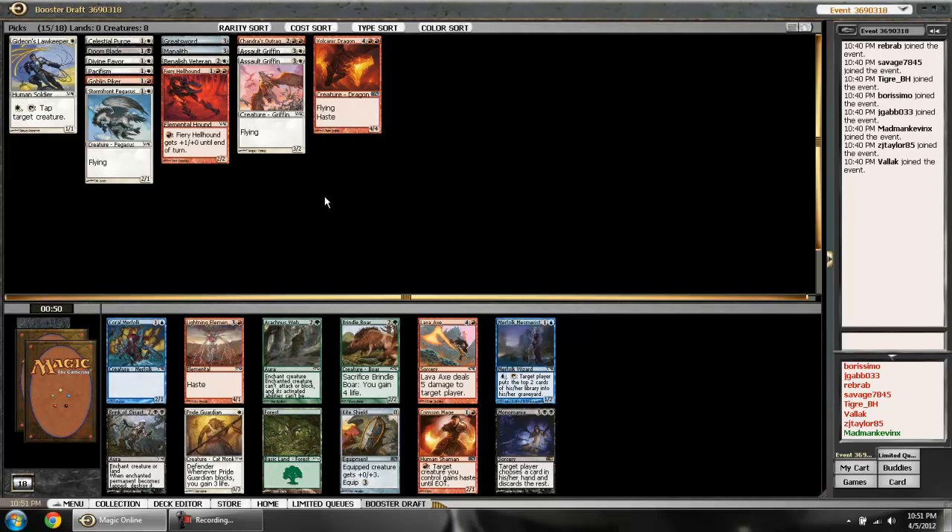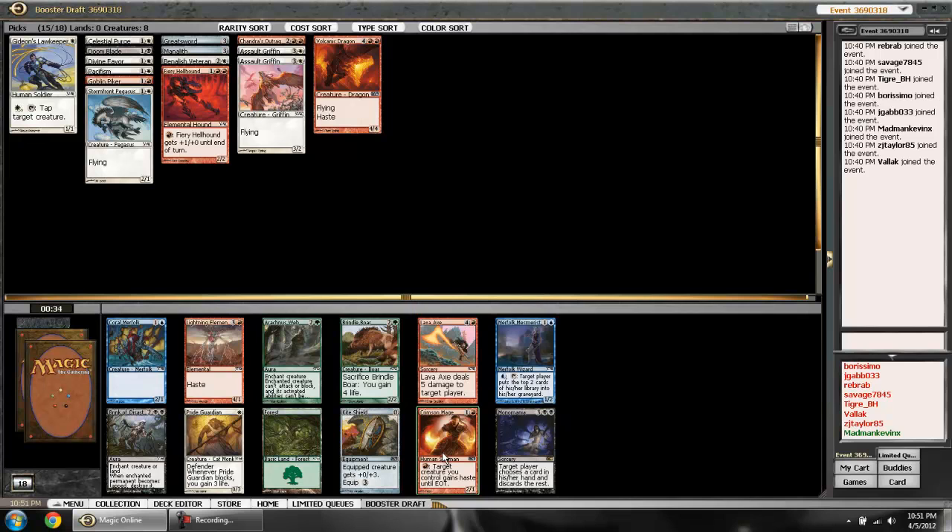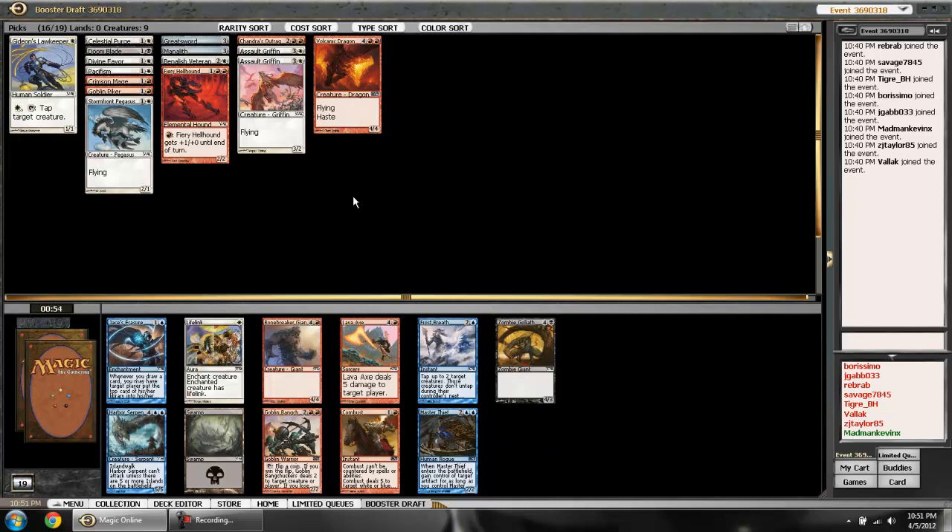In this pack there's really nothing whatsoever. The Crimson Mage is what it'll be — it's a 2/1 for two with an interesting ability: you can use activated abilities that don't require tapping when a creature comes into play, so with extra red mana he himself can be hasty. He can also pop Ice Cages, sadly the ability targets a creature you control so I can't use him to kill the Phantom Bears I passed in pack one. But it's the only playable creature in this pack.